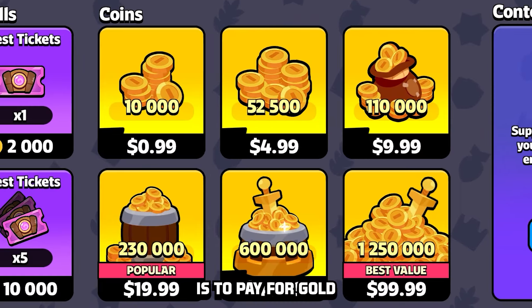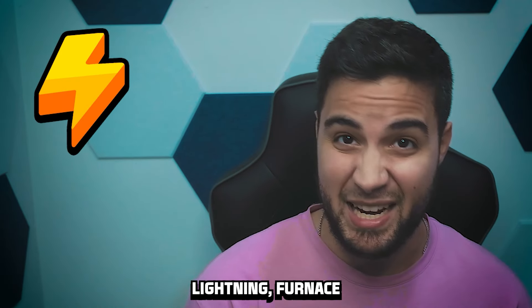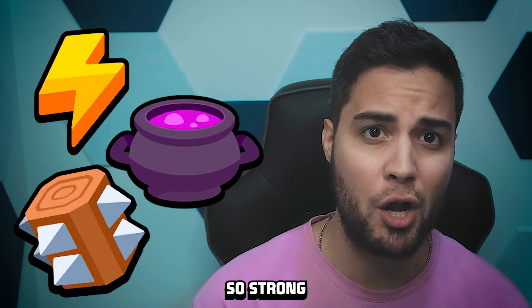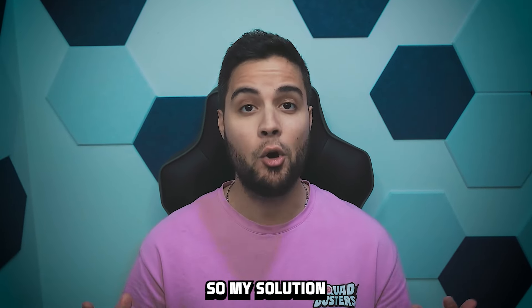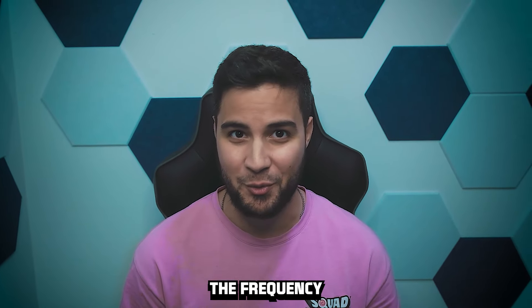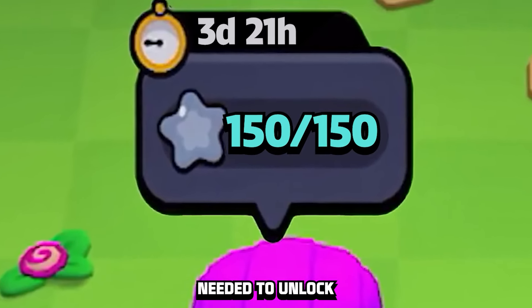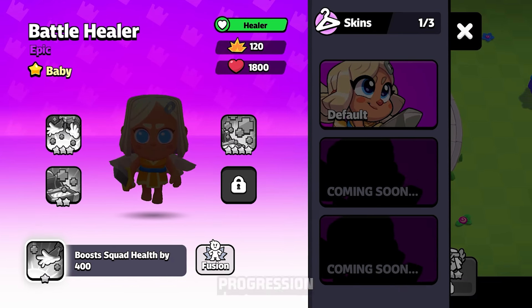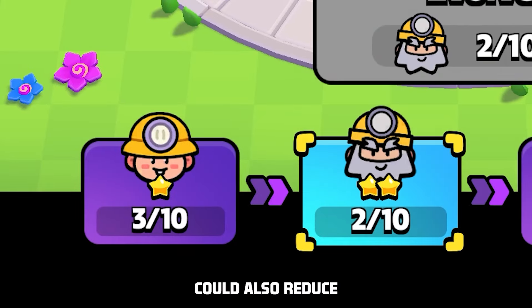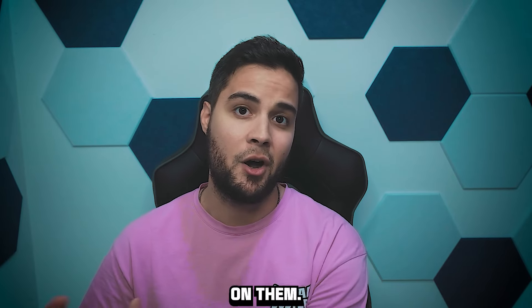The only alternative is to pay gold to bypass the event and basically buy spells outright. If later spells like Lightning, Furnace, and Log weren't so strong in the current meta, this likely wouldn't come up — but all three can absolutely change the outcome of matches if you have them unlocked. My solution is to increase the frequency of the spell event, increase how long the event is available, and reduce the number of spells needed to unlock each one. Alternatively, including spells in a free-to-play progression track could also reduce the grind.